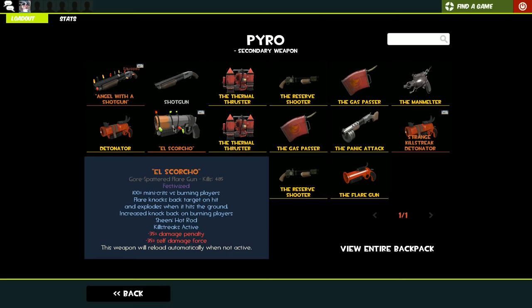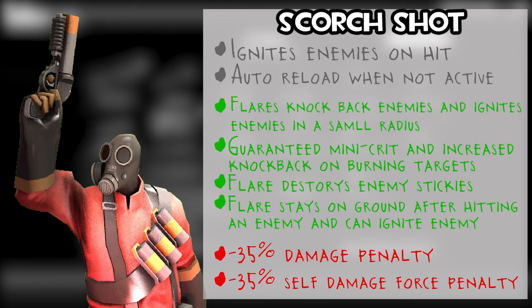The Scorch Shot gives 100% mini-crits versus burning players, the flare knocks back the target on hit and explodes when it hits the ground, with increased knockback on burning players. However, there is a 35% damage penalty and 35% self-damage force. The Thermal Thruster just lets you jump further essentially. The Panic Attack has 50% more bullets per shot, deploys 50% faster, and fires a wide fixed shot pattern — but there's a 20% damage penalty, and you have to hold down the mouse to charge it before releasing a barrage of shots.